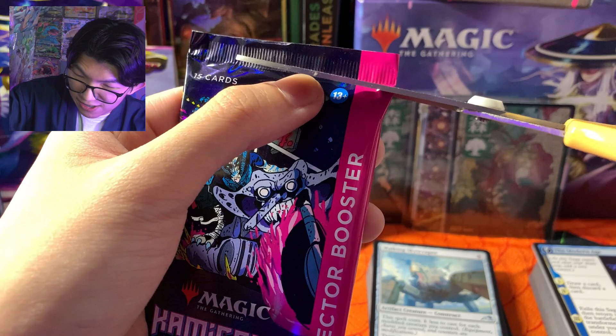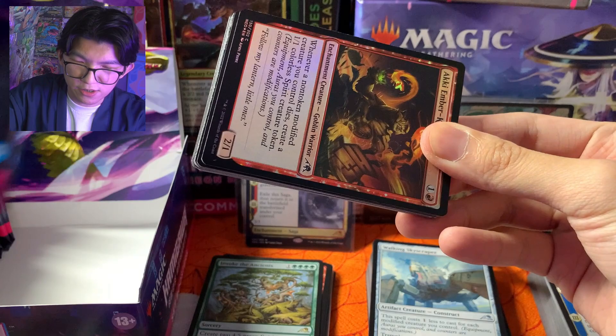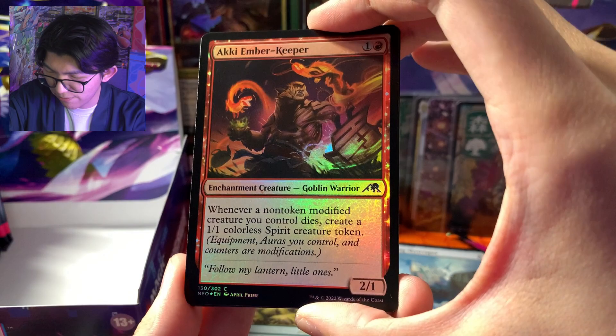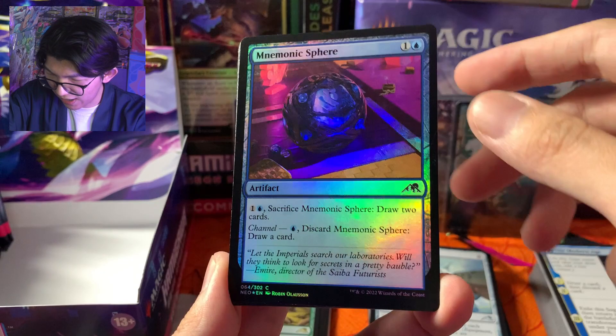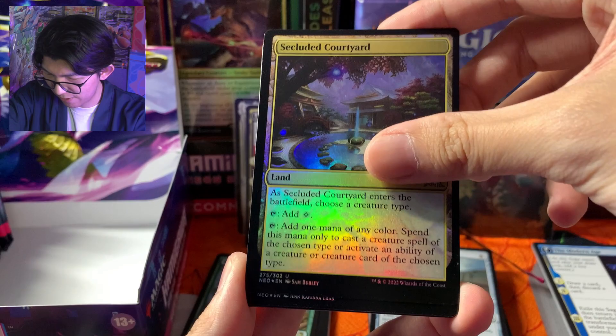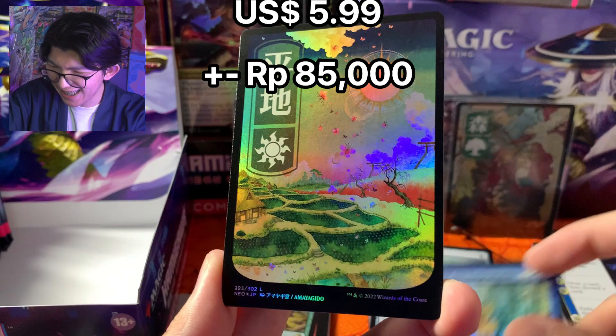Kamigawa Neon Dynasty collector booster — ini keren banget sumpah, kalau kita bisa dapat neon ink aku nggak ngerti lagi sih. Collector booster agak lebih sulit bukanya. Langsung foil ya — Aki Ember Keeper, foil common biasa. Kita ada Pneumonic Spear — foil lagi, common. Assassin's Ink — uncommon foil. Secluded Courtyard, uncommon foil. Behold the Unspeakable, uncommon foil lagi. Dan kita pasti dapat satu land Ukiyo-e foil ya — kita dapat yang planes, keren banget. Aku taruh samping dulu supaya kalian nggak ke-spoiler, karena land-land ini sangat berharga teman-teman.